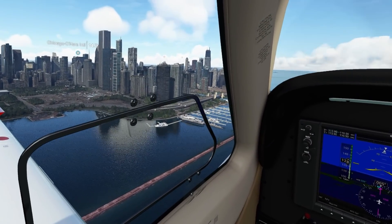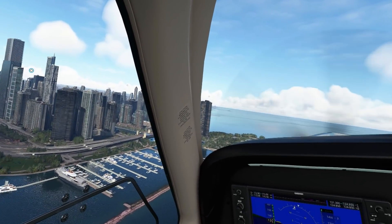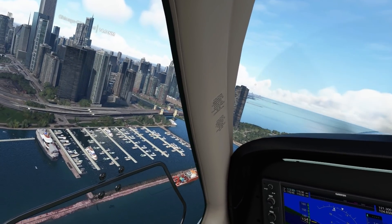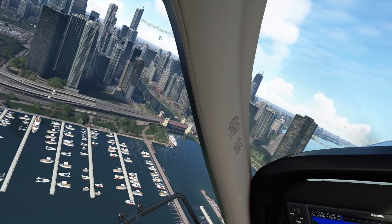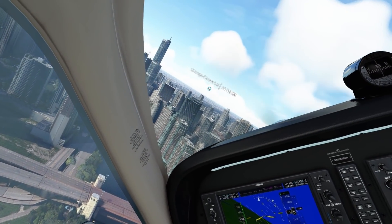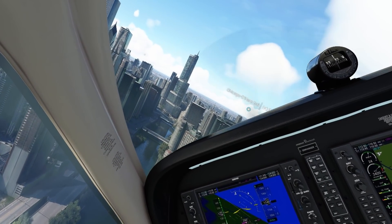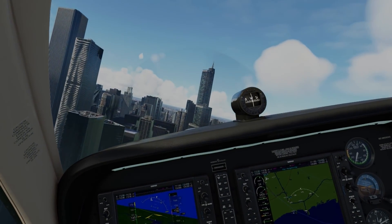Let's start where I finished up and have a look at these settings that I finally chose. These are what I call my Set and Forget settings — the ones that gave me a good balance between performance and graphics fidelity, regardless of where I'm flying or what I'm flying. With these settings, I can freely change scenery and aircraft and still be assured of good performance.